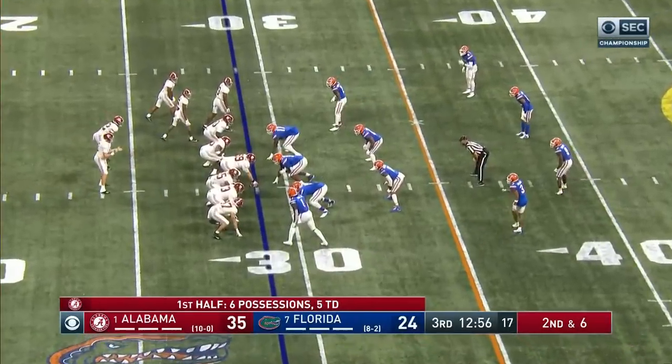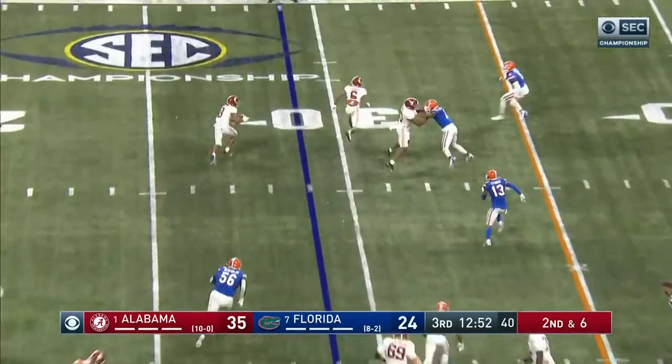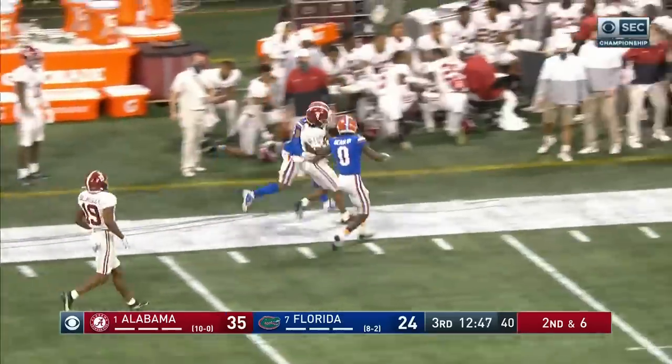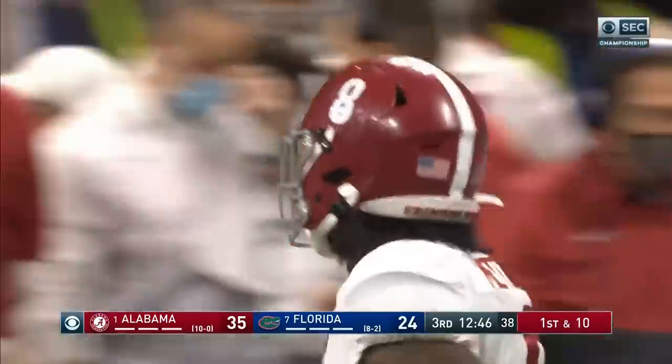Howdy Harris went from being a wide receiver to coming back to join. Mac Jones with the throw goes the other way to Mechie — Mechie got a block from Devontae Smith. Mechie down the sideline, big Gator again. First down Alabama.